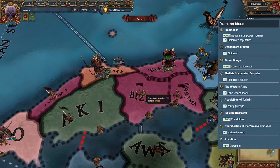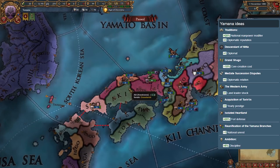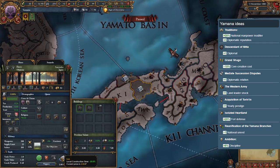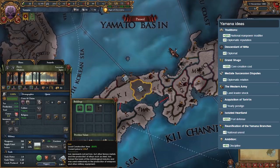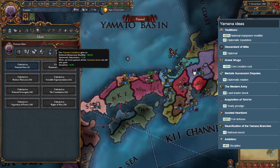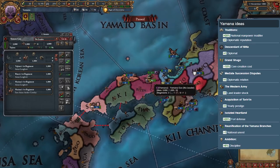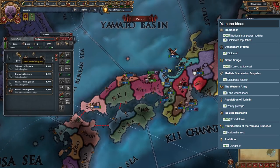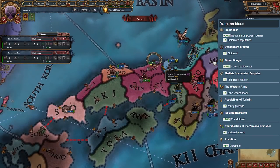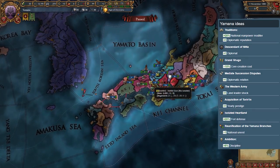Yamana is the strongest nation in A tier. They start off with four provinces, one of which is not connected to the other three, and another which produces iron. This makes them the joint biggest nation alongside Hosokawa. They also have a decent national ideas set which focuses on diplomacy and military. Their real strength obviously comes from their size, and along with their pretty good national ideas, this puts them at the top of A tier. You should focus on taking over the south first and connecting your land before expanding north. They also have a pretty good starting ruler, so hold on to them while you can.